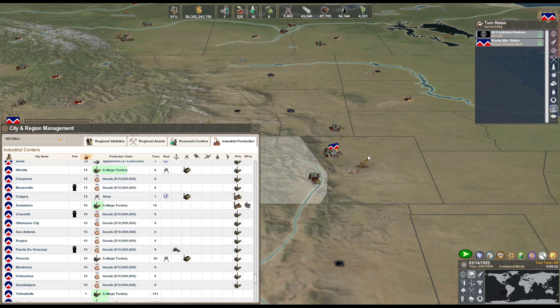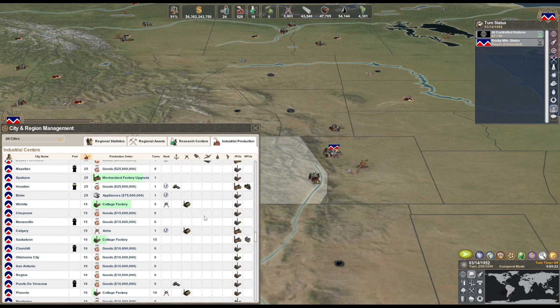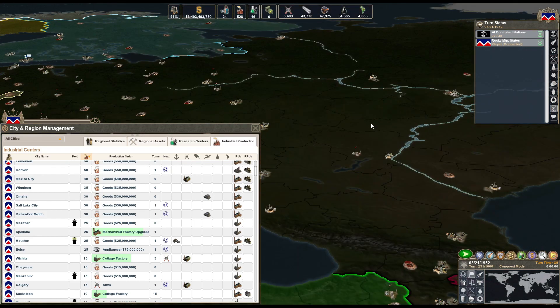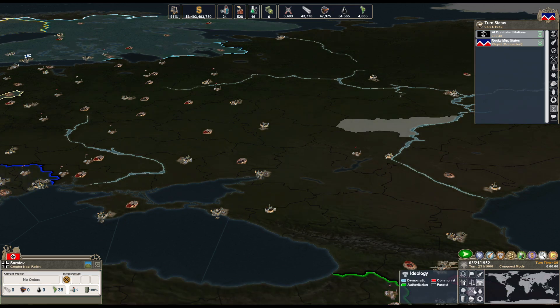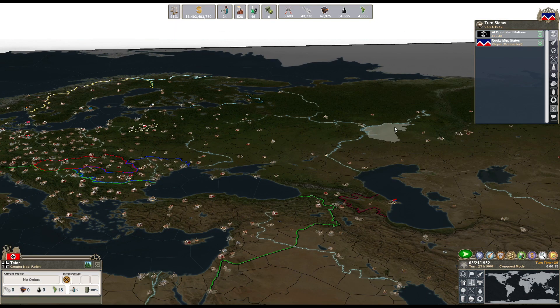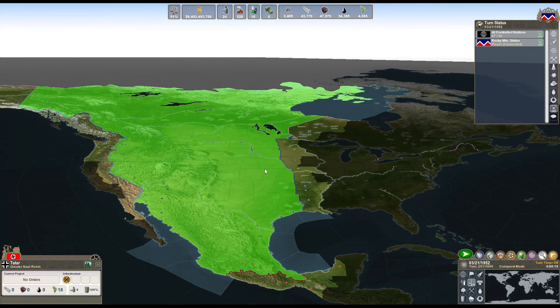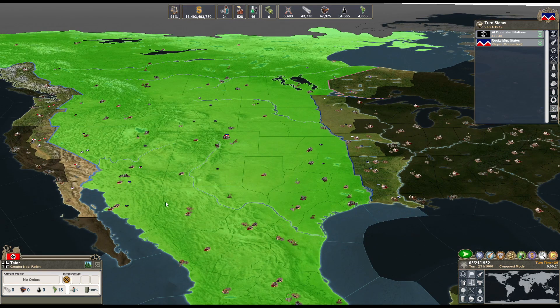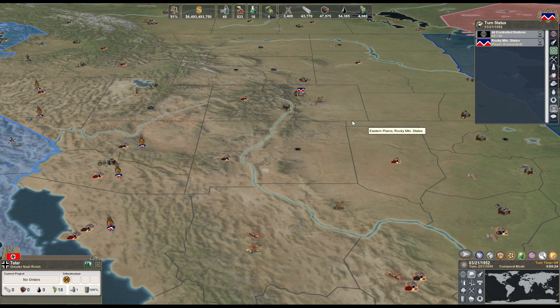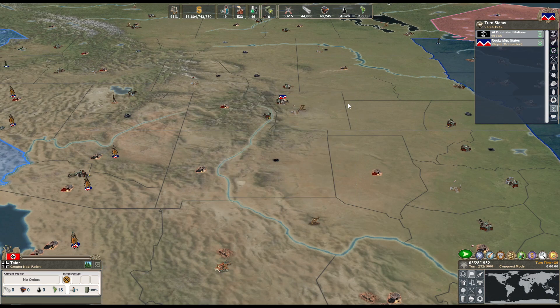Let's do a factory in Phoenix. I think we should be able to see the revolt risk. Oh, I can only see it for my nation. I assume most of Russia there is pretty ready to revolt, because they're literally doing it like every turn here. And most of Africa as well. Germany just went down the shitter.